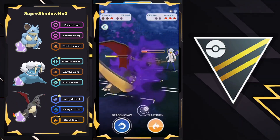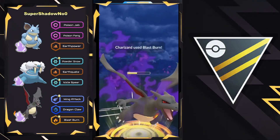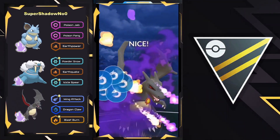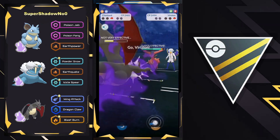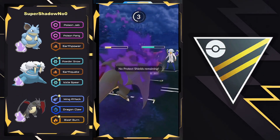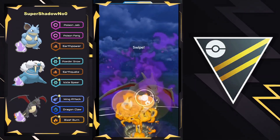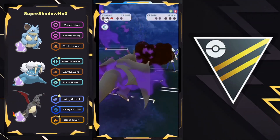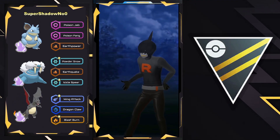Dragon Claw is not going to be enough damage — they have to go for Blast Burn right here. A lot of energy spent. In comes Galarian Stunfisk and they go for Dragon Claw right away — resisted, but coming from a Shadow Charizard, it's enough! Final Pokémon — Virizion! It's a race to the charge move — can they get to Blast Burn in time? No! Is this Stone Edge? No, it's a Leaf Blade! They survived! Charizard with a full sweep right here, one-shotting the Virizion. Oh, you love to see it! Boom! What a good battle, and that was the final — we always end on a good one.